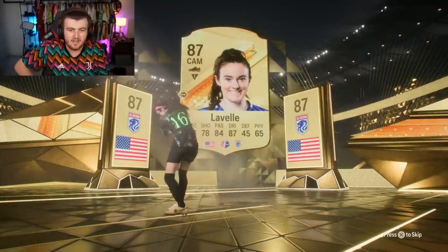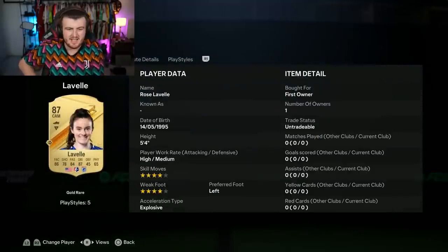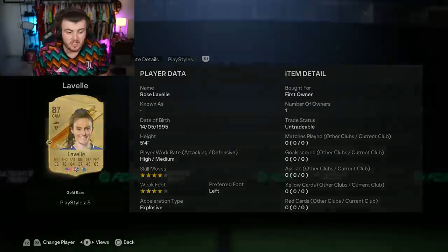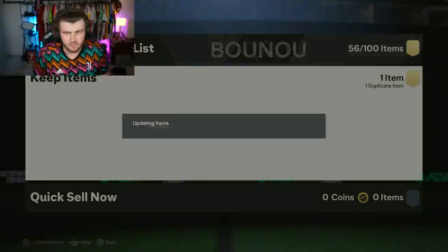It is Lavelle, 87 rated. It's good fodder, I guess, for a free pack. What else is in there? Bono. Not particularly amazing, not a terrible card to be fair, but not a particularly enchanting 85 double upgrade.